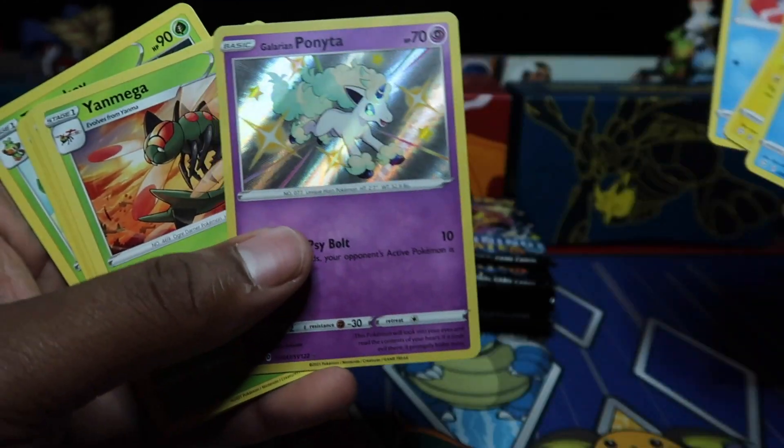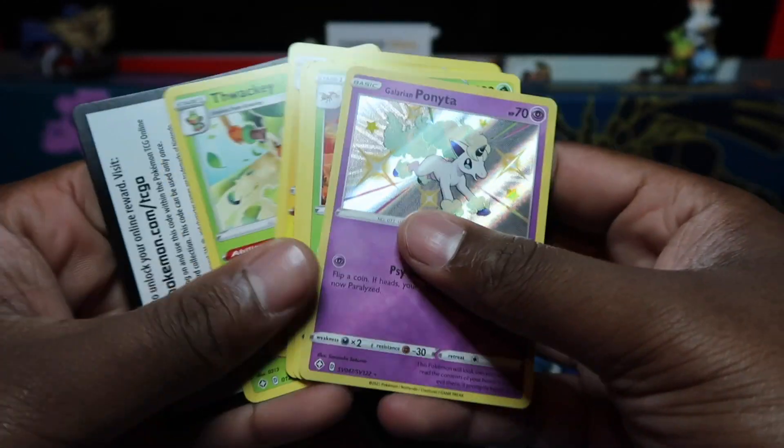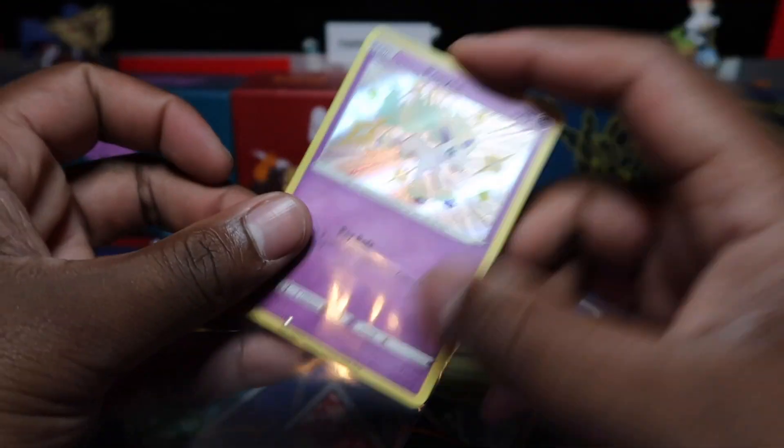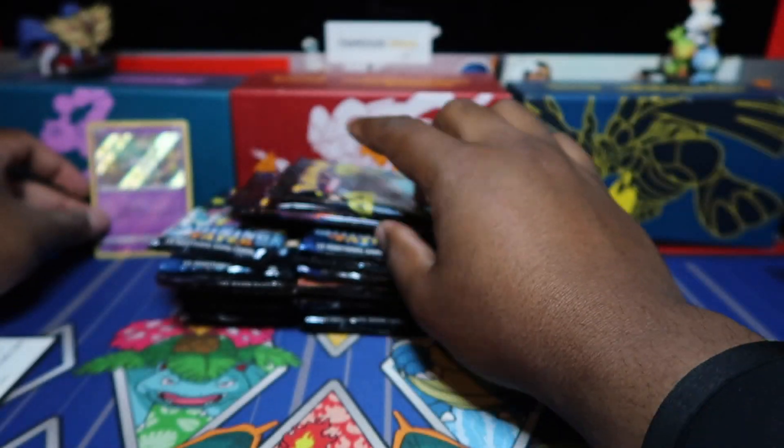So yeah, we'll just fly through these. Galarian Ponyta — that's how you start it off! This one's like a 10-15 pound holo shiny, being like a nice Ponyta card. A lot of people kind of like that one, so that's a nice one to pull.